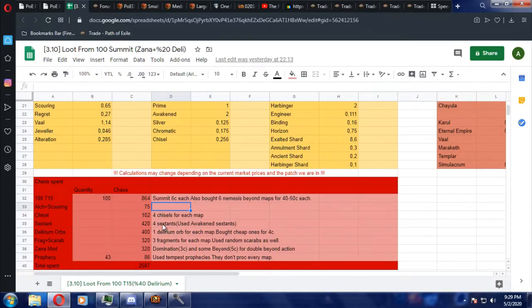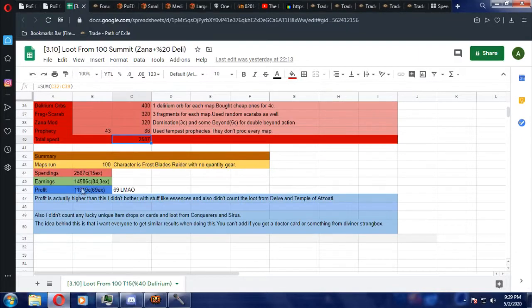Total spend is more than 2,000 chaos orbs. And finally, the results: 15 exalts of investment, 84 exalts in earnings, and a total profit of 69 exalts if I sell everything.